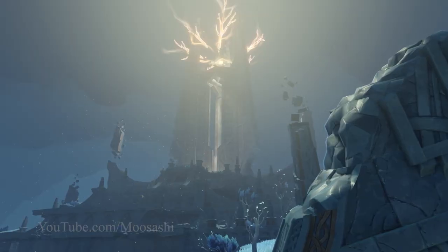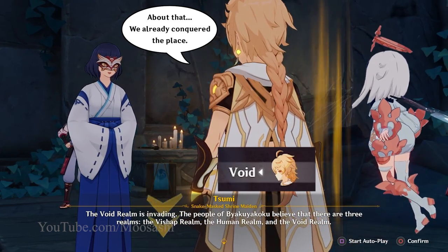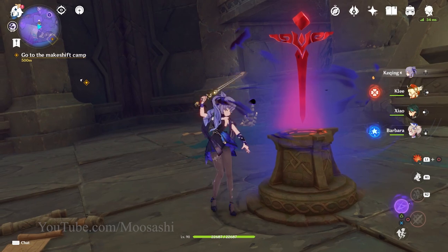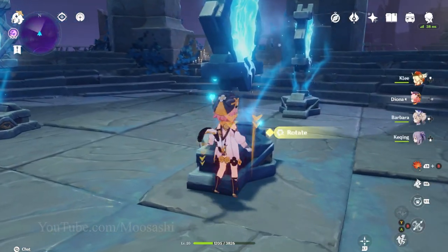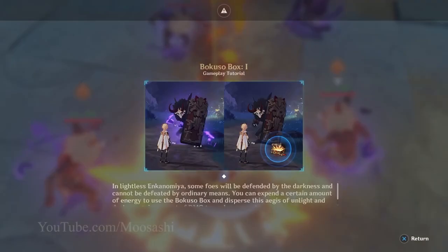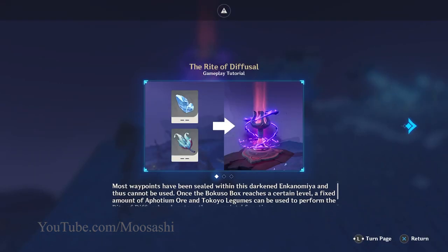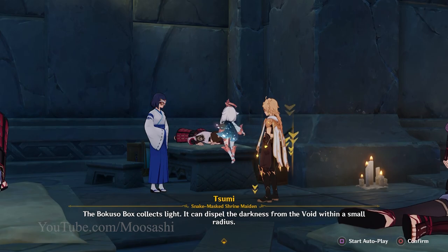The Bokuso Box — Genshin Impact 2.5's key gadget for their main event, the Three Realms Gateway Offering. Pretty much everything within this version of Enkanomiya requires it. Find a puzzle? Use the Bokuso Box. There's an enemy you can't defeat? The Bokuso Box. Unlock waypoints? Bokuso Box. Complete quests? Box. You get the picture.